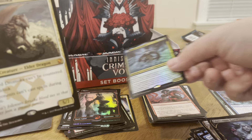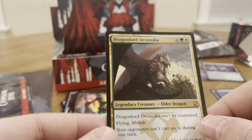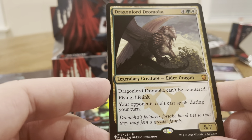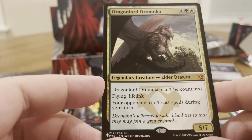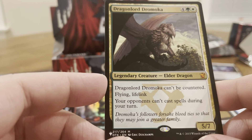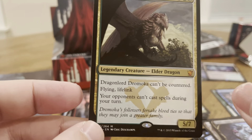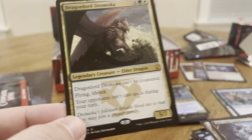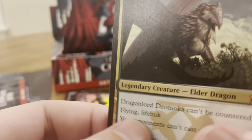And then we got a Mythic — Dragon Lord Dromoca. Six mana for a 5/7 flying. Can't be countered. Flying, Lifelink. Your opponents can't cast spells during your turn. Yes! Stop your opponents from casting stuff during your turn. Oh, you got a blue counterspell deck? Oh, sorry. I like this guy.